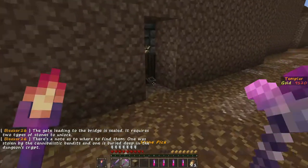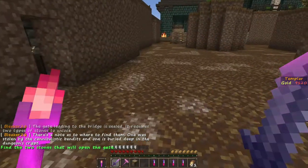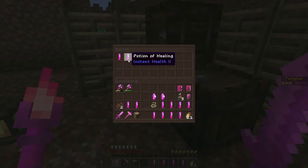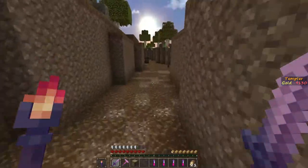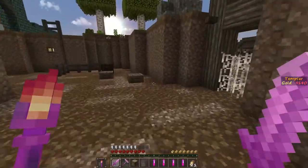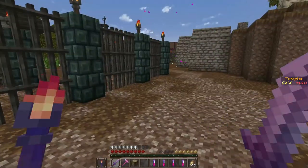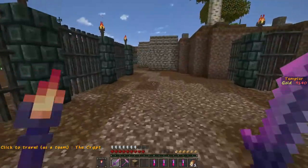There's a note buried behind one of these dungeon crits: 'Find two stones that will open the gate.' Leather is a crafting material that I'll need. Potions of health I really don't use. Find two stones. Open the gate. Let's go back through here — I'm going to check everything that I can. Travel as a team to the crypt? What's the crypt?